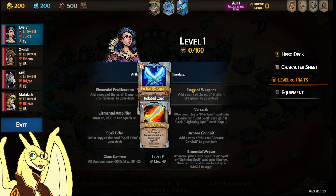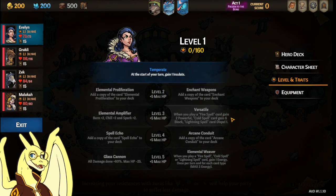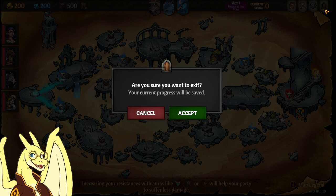With Evelynn you can go whatever. I usually do Enchant Weapons and Elemental Amplifier, because adding more Chill and Burn is very powerful. But Versatile is amazing for actually having her in the frontline. I usually do Arcane Conduit and Elemental Weaver. And that'll be it. Thank you for watching. Hope you all have a good weekly. Let me know if you have any trouble or get stuck on any fights — I'm happy to help wherever I can, especially fights with save files that are kind of stuck.